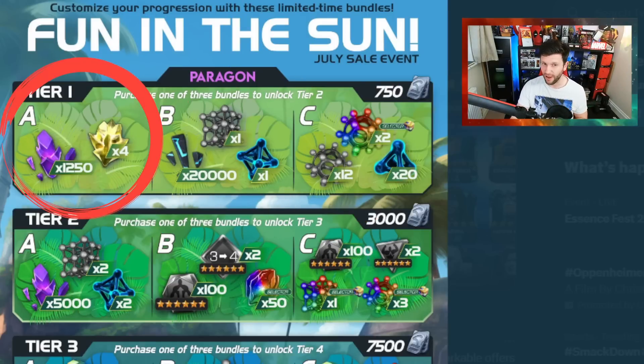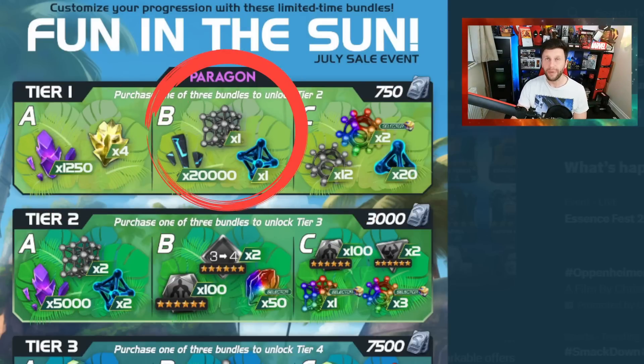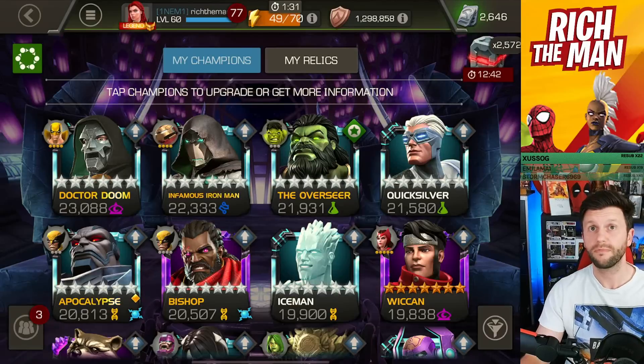Maybe the case is it puts you into that A deal in order to unlock the other bracket of tier two. It's a weird one because all three seem a bit underwhelming. If anything, B is an iffy one, but it's specific to what you want. You choose what you want in-game — I'm just assessing it based on what you can get in-game and what you can get for free. But if you're close to another rank four six-star, you may take the B deal — that's absolutely fine.